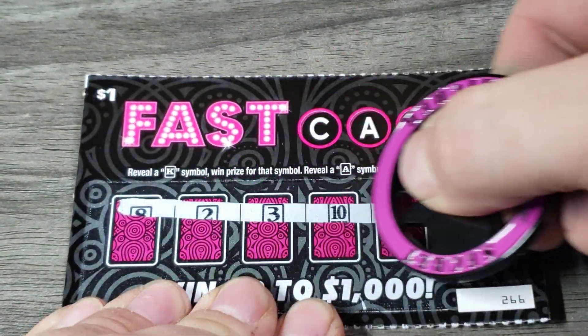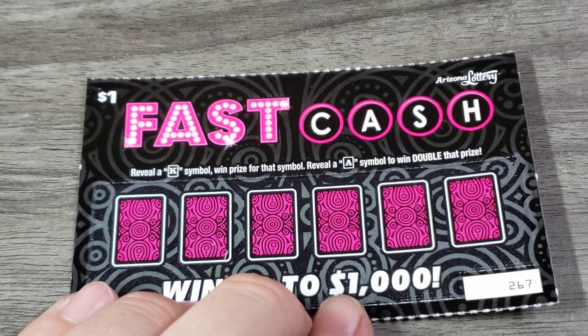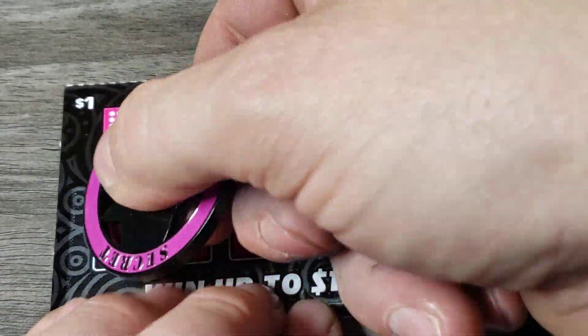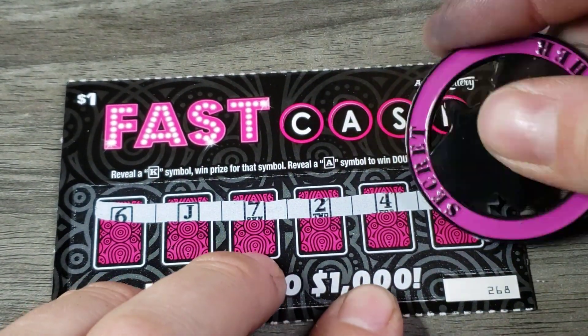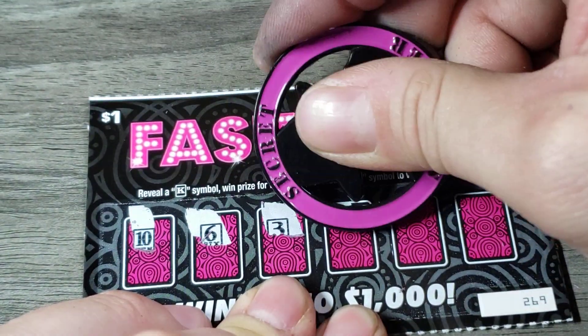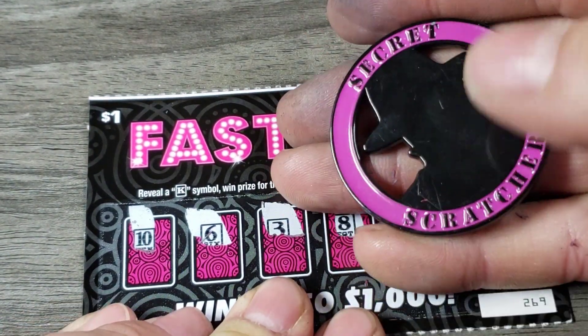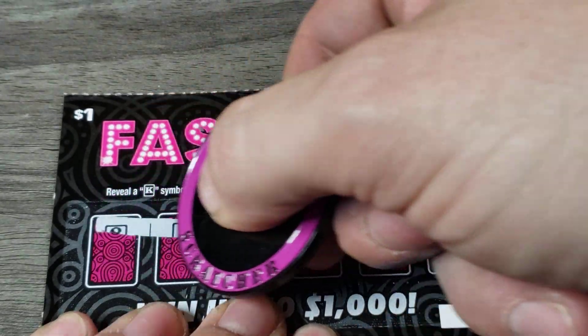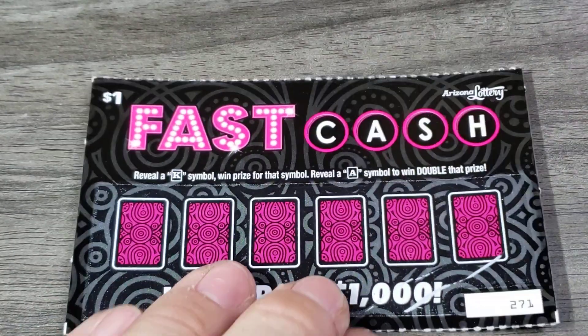This is going to be one of my longer videos — I don't really do much long videos anymore. I like to make them short and sweet, but this amount can't really scratch much faster. King at the end, and that's going to be $4. Blackjack — we're at 21. That means we're going to find a king and an ace on this one.